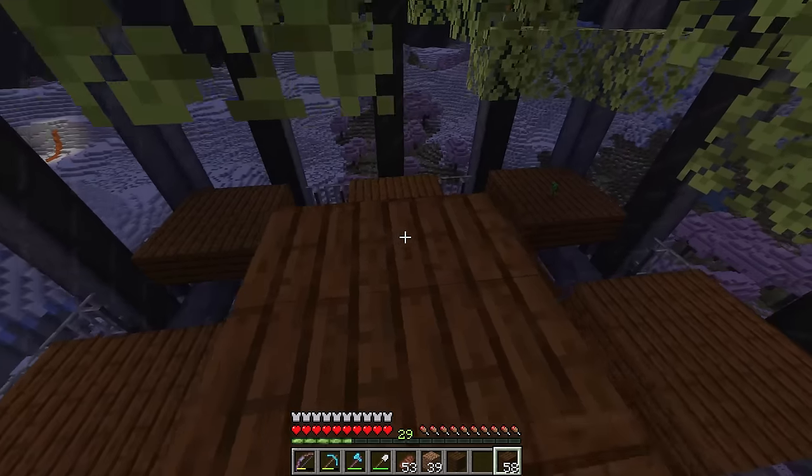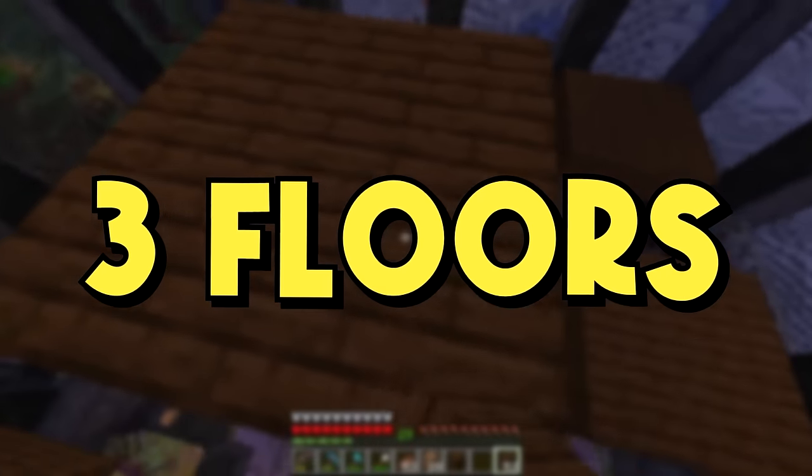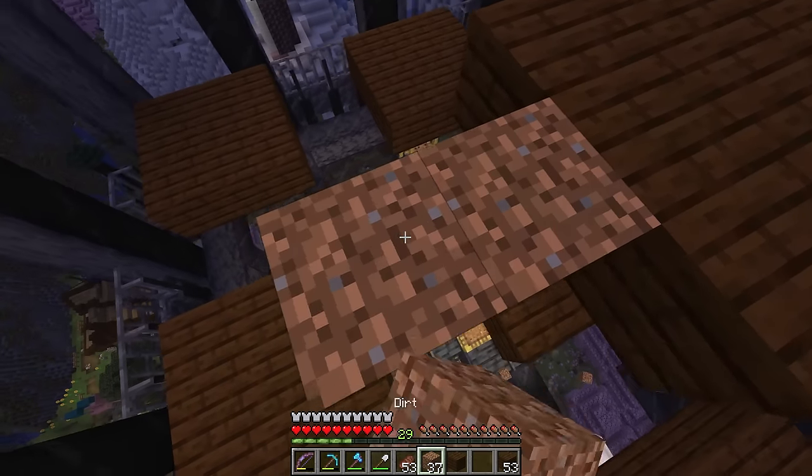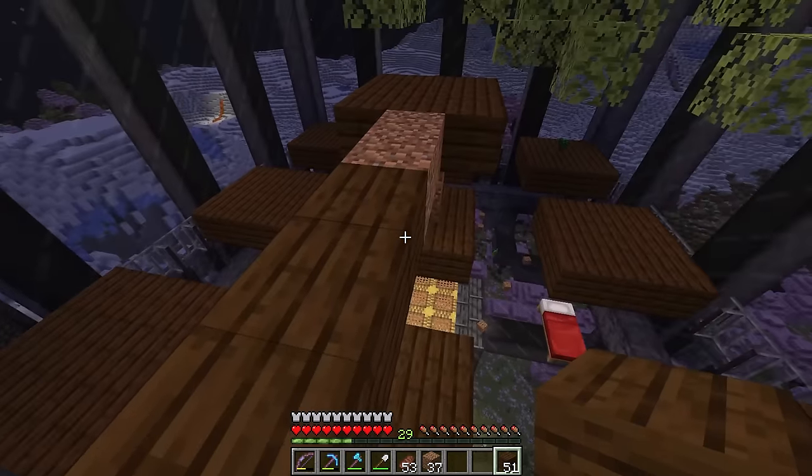After that we're going to take two more temporary blocks, tower up two blocks, place a permanent block, and start it all again. This mob farm is going to have a total of three layers — on each layer we're going to have nine platforms centered and spaced exactly how I showed you on the first layer.